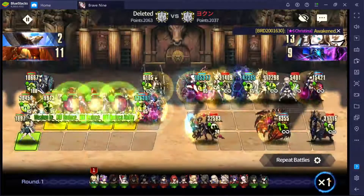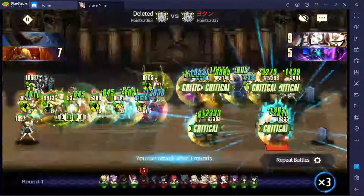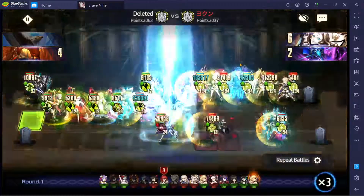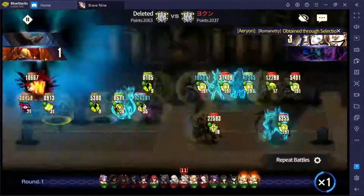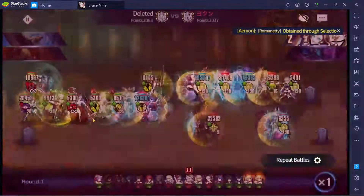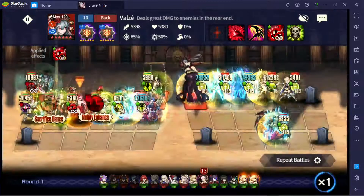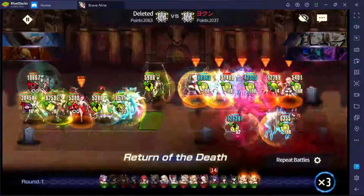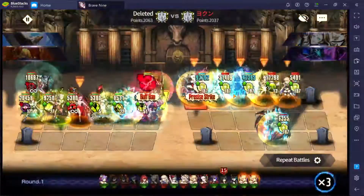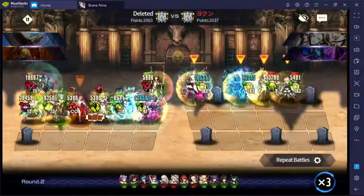I'll go with turn time speed. I don't think the opponent will be able to kill my units. My boss died right there, and the phoenix activated, bringing back my boss again with no buff — even though there are a lot of graves here, it basically cleared out all the buffs.